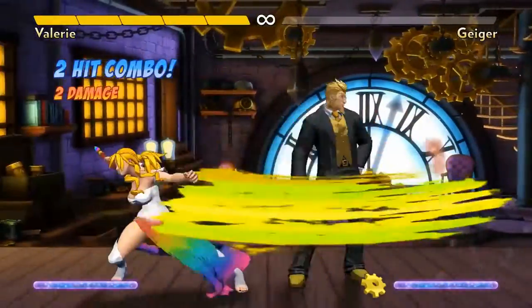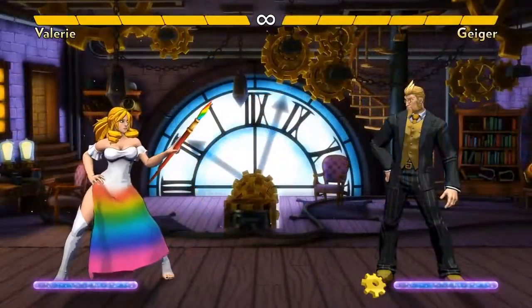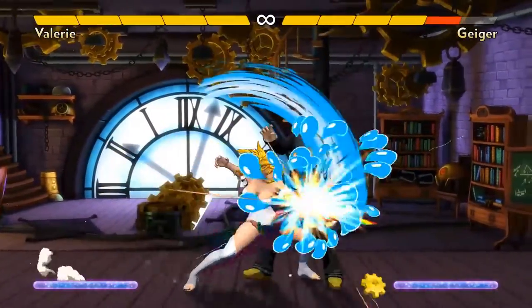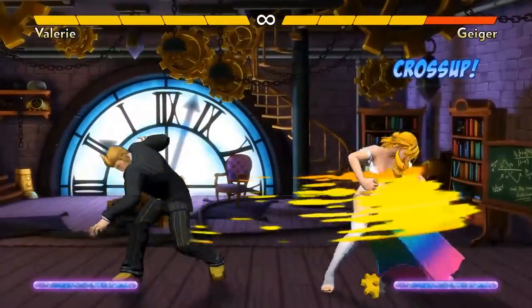Hold neutral during yellow to stay on the same side instead. You can also hold back during yellow to do a quick retreat — this can bait the opponent into attacking. Try cyan, magenta, retreat, then cyan, magenta again for some pressure.